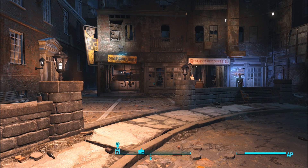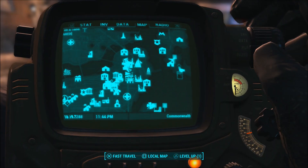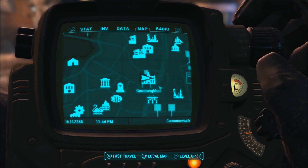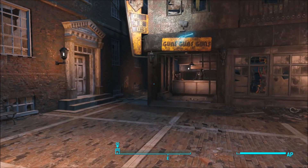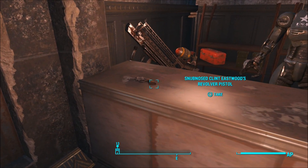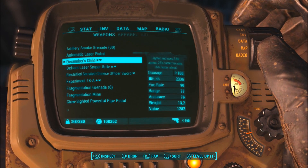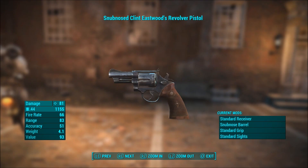Our next mod is a gun mod — Clint Eastwood's Revolver by Zombie King. This is a revolver with a greater shot multiplier, more damage, and can shoot semi-automatic instead of the standard bolt-action revolver style, so it won't slow you down at all. It's located in Good Neighbor — from the entrance, go to the gun shop where you'll see Cleo, and on his desk is the Snub-Nose Clint Eastwood Revolver.